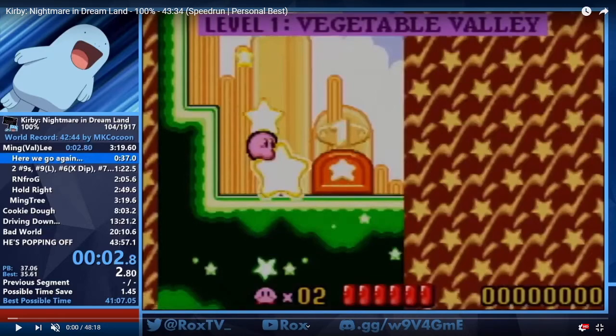Hello, Game Submissions Committee for SGDQ 2020. I'm Rox and I'm going to be submitting Kirby Nightmare in Dreamland any percent and Kirby Nightmare in Dreamland 100%. The second will be a race with Musiquil. I'm only going to be doing post commentary over my 100% PB because it's very similar to any percent with just a few more things here and there. There are 17 switches throughout the game that in 100% you need to hit, and you don't hit those in any percent, so there's a little bit of route difference in the later levels. The first two worlds are exactly the same. Let's get started.